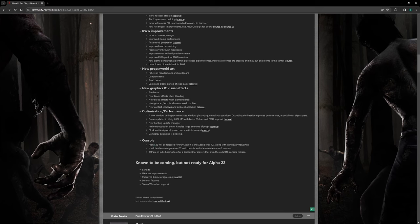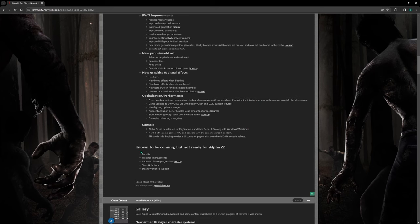Now for console players: Alpha 22 will be released for PlayStation 5 and Xbox Series X/S, along with Windows, Mac, and Linux. So it's official — once Alpha 22 is released, console players will get the game as well, with the same features and content as PC. The Fun Pimps are also in talks hoping to offer a discount for players who own the old 2016 console release.